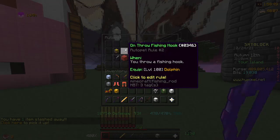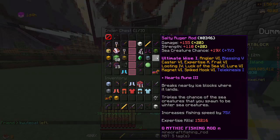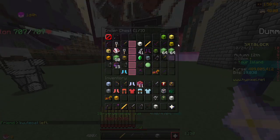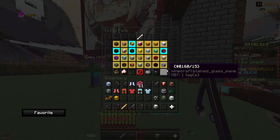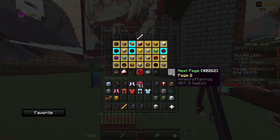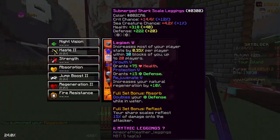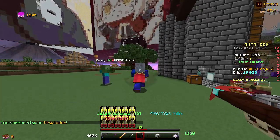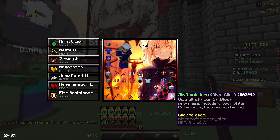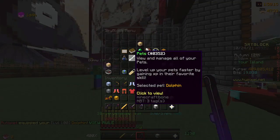You see how I have this pet rule set to when you cast a rod — or a dolphin? You can pretty much trigger a rod cast. I bring out a pet like Megalodon, which buffs the stats, which means it also buffs the sea creature chance. You see I have 69% sea creature chance. I cast this, and now I have 89% — because I'm using the dolphin.